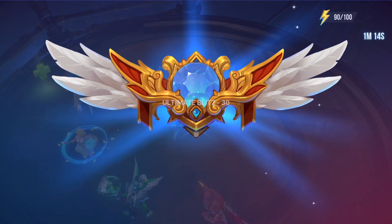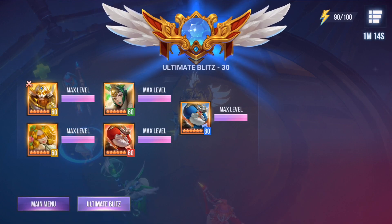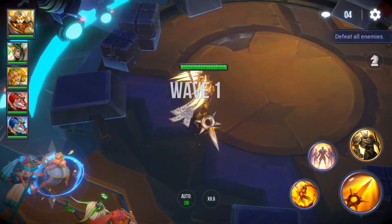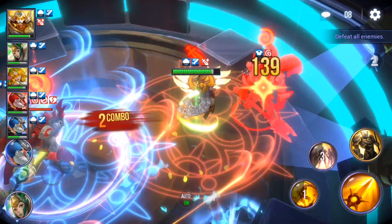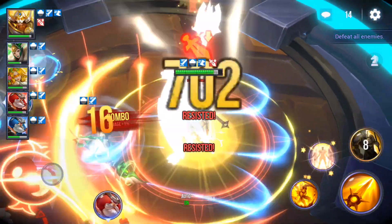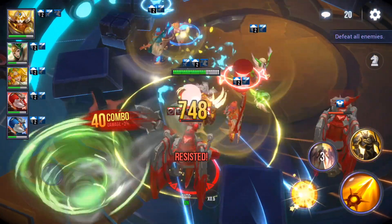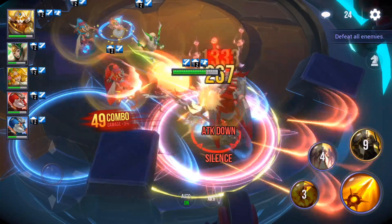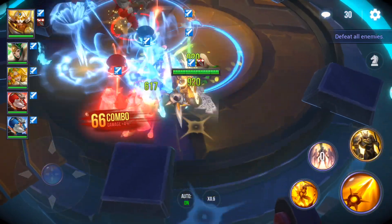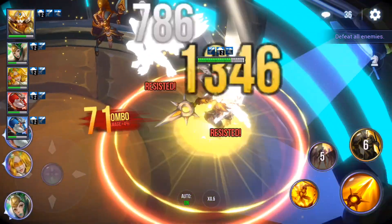First, limit the champion selection to units that help not just in Ultimate Blitz, but elsewhere. Does that nat 5 or nat 4 you just pulled fit that role, or is it only good in Epic Blitz? Personally, I probably would not build a champion that's only good at Ultimate Blitz Epic or Legendary. This free-to-play team completes it, and no matter what I do the reward stays the same. But if you pull a unit that's good in 70% of game content, go ahead and build it — but first decide which unit it's going to replace, not just here but in those other teams as well.